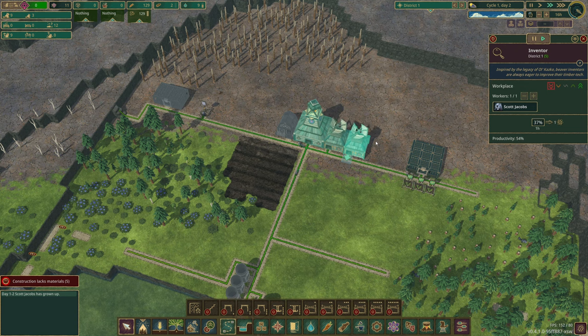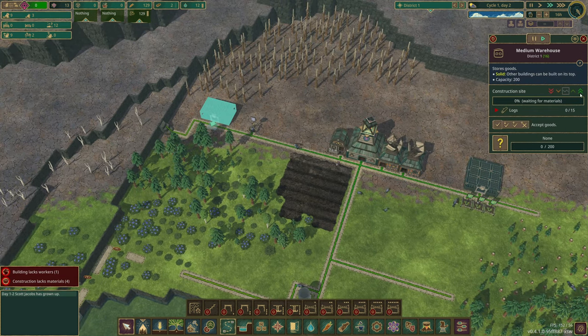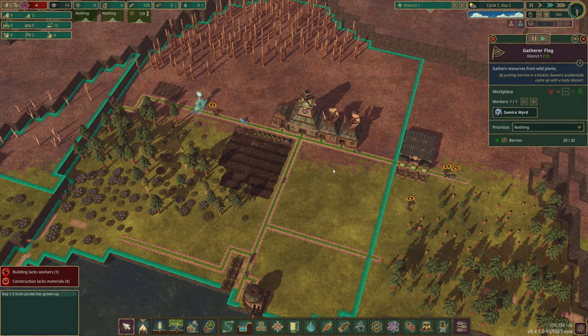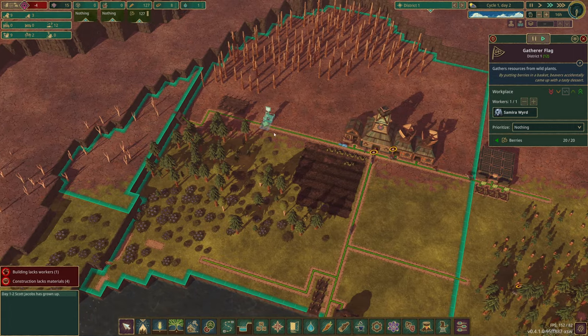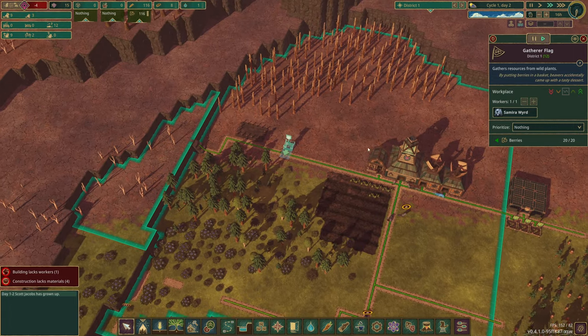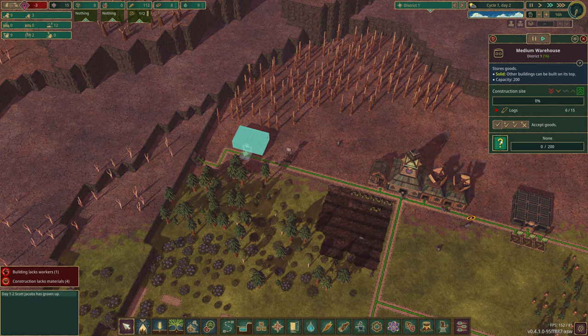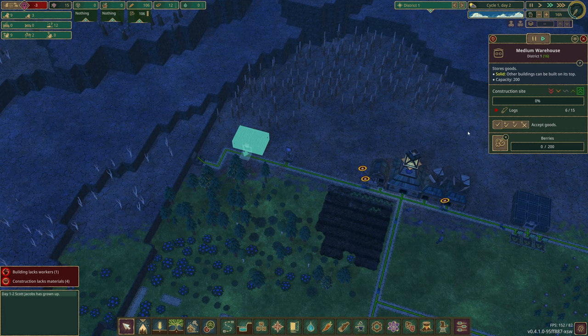We have our inventors doing their thing. I'll prioritize this storage here. Samira, it's you in there. So I can gather some berries - our first storage is full so we kind of need the next one built. Once it's done, we'll set that to berries. Can you put more than one item type in a warehouse? I don't know.